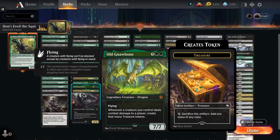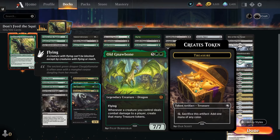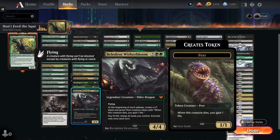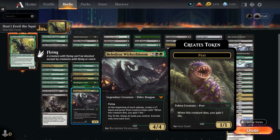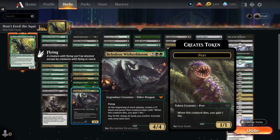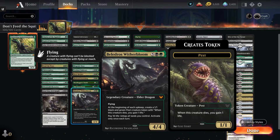Old Gnawbone — for five green green, a 7/7 flying dragon. Whenever one of your creatures deals combat damage to a player, create that many treasure tokens — not just her, anything that hits. Beldros, Witherbloom Elder Dragon — five black green, 4/4 flyer. At the beginning of each upkeep, create a pest token. And you can pay ten life and untap all your lands, once per turn. Sometimes you're going to do that, play a bunch of other stuff, and blow the board out.